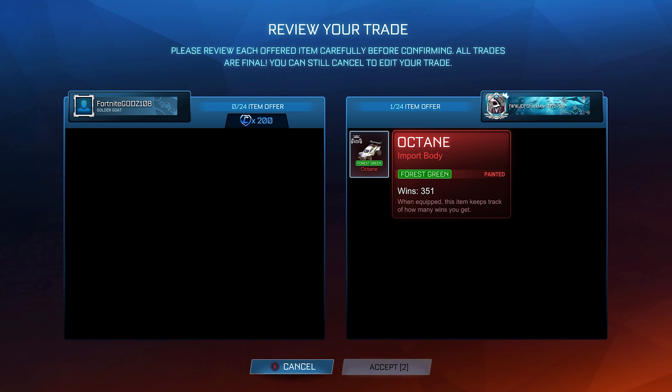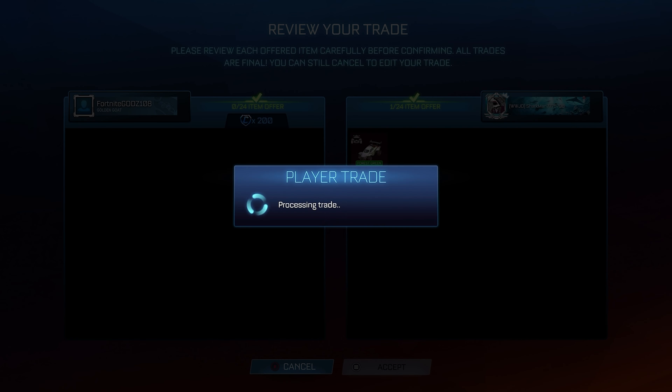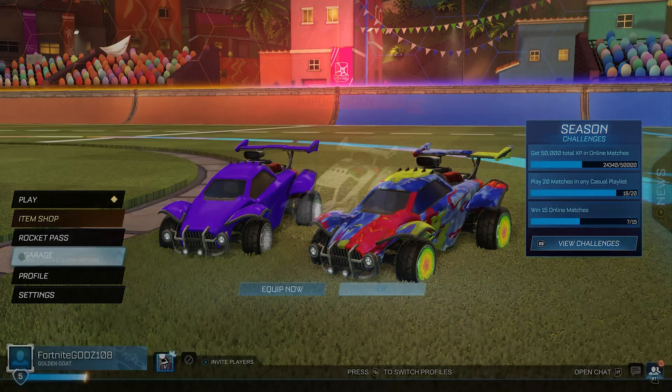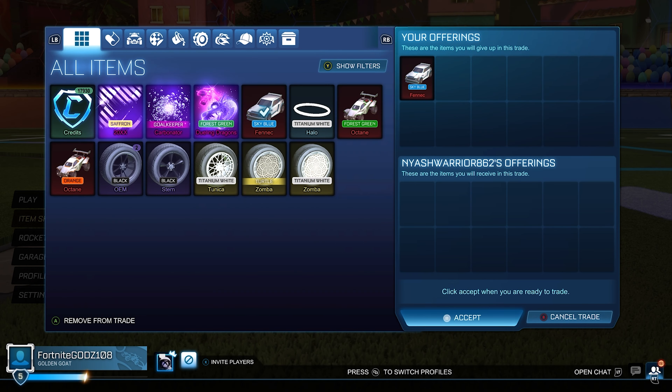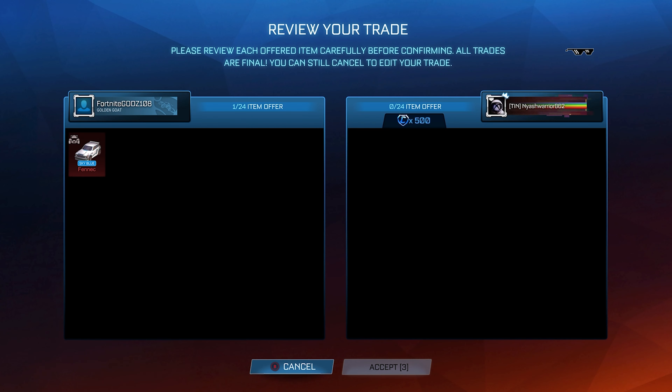Going back to Octanes, I'm paying 100 credits below the minimum value of the Forest Green Octane at the time. Sadly it did actually drop, so I ended up only doing 50 credits below the minimum value and I don't think I'll be able to find the middle value either, so I did take a little bit of an L there.